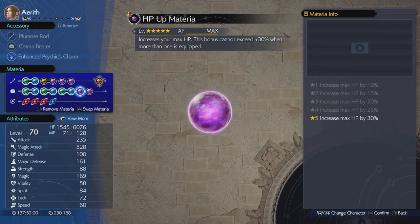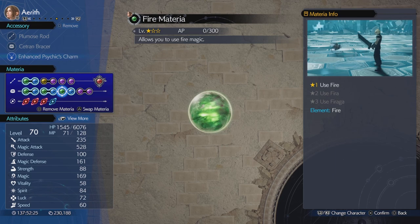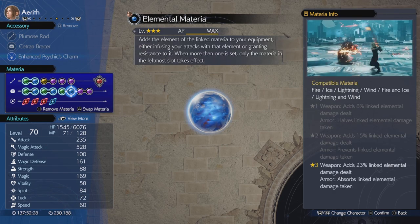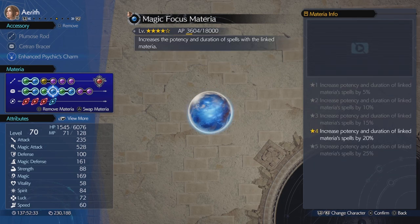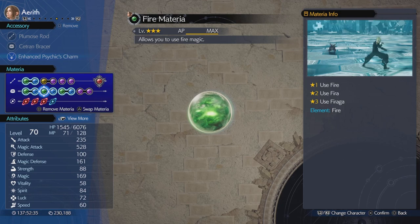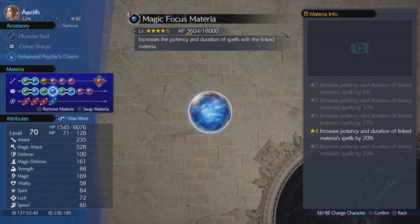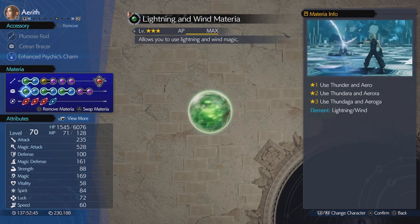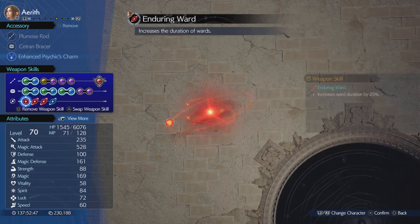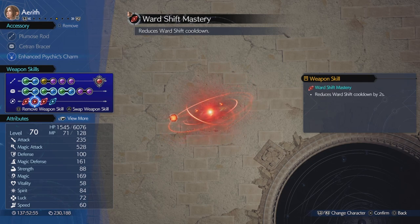MP Up, HP Up — self-explanatory. Elemental with Fire — I'm using a basic Fire here, but it will work just the same as we are using it to absorb. Magic Focus Materia on Fire, just to give that extra 20% in the potency. Magic Focus with Lightning and Wind. Weapon Abilities: we're going for Enduring Ward, which will increase the length of time that the wards will be in place.